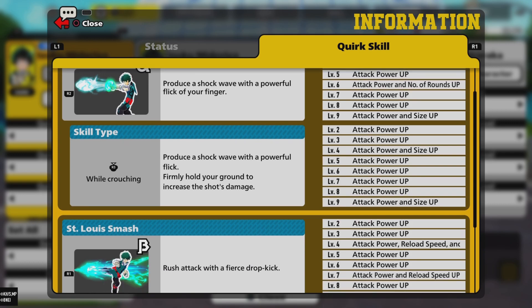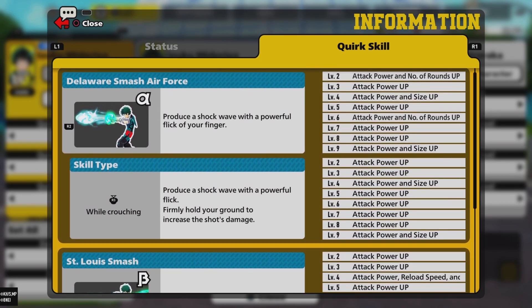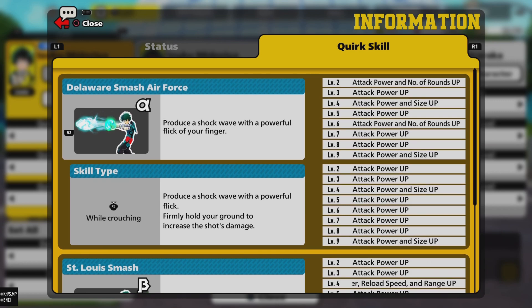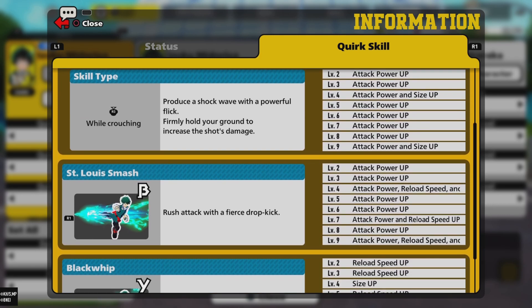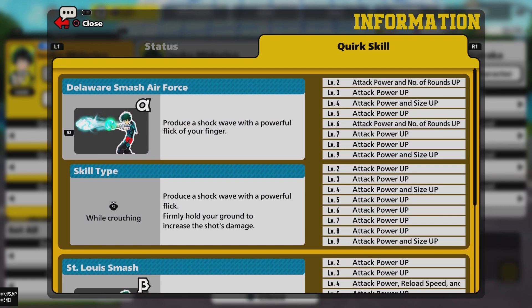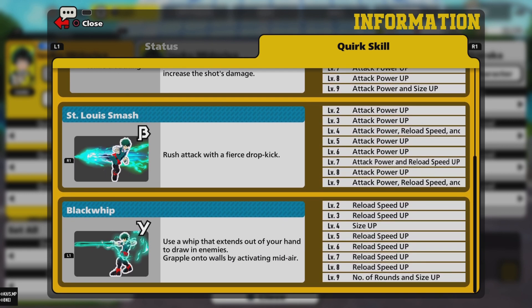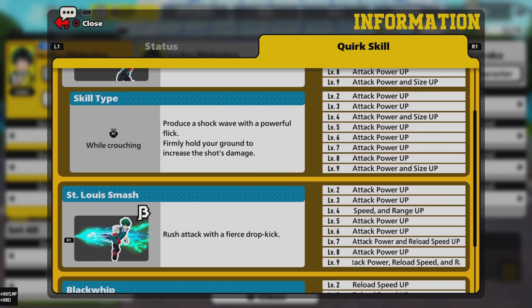The first ability he has is called Delaware Smash Air Force, which produces a shockwave with the powerful flick of your finger. If you are crouched, you can firmly hold your ground to increase the shot's damage. The second ability is St. Louis Smash, where Midoriya rushes forward with a drop kick attack.